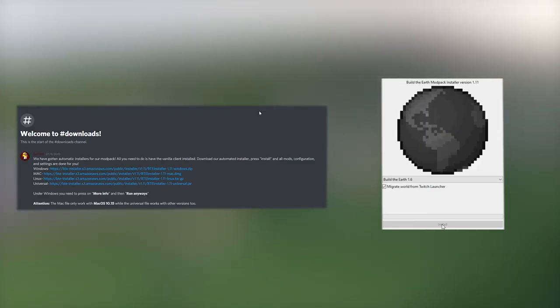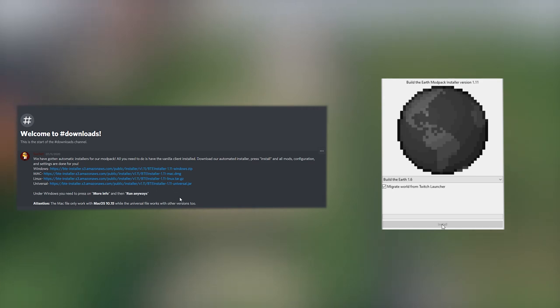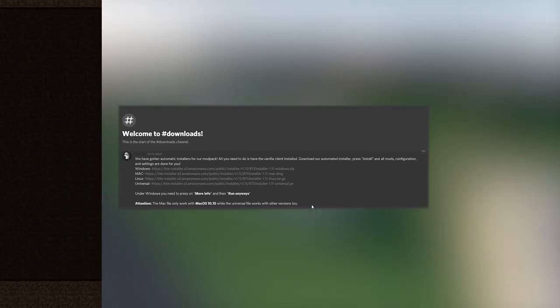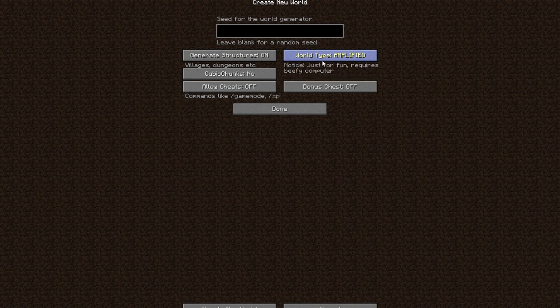Links to them are in the description. In order to help us build, you need to download some mods. So in the buildtheearth.net Discord, you can download the automatic installer that is seen in hashtag downloads. After you have the mods installed, create a new world and change the world type to Planet Earth, and set them to these settings.